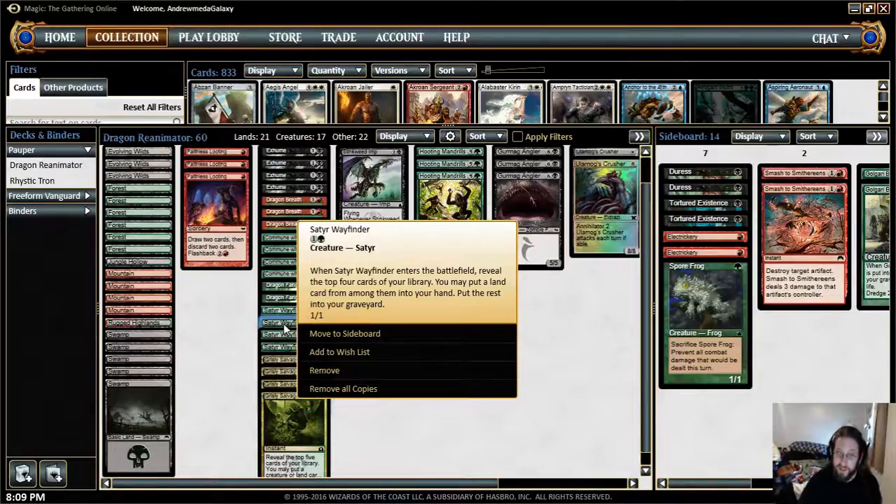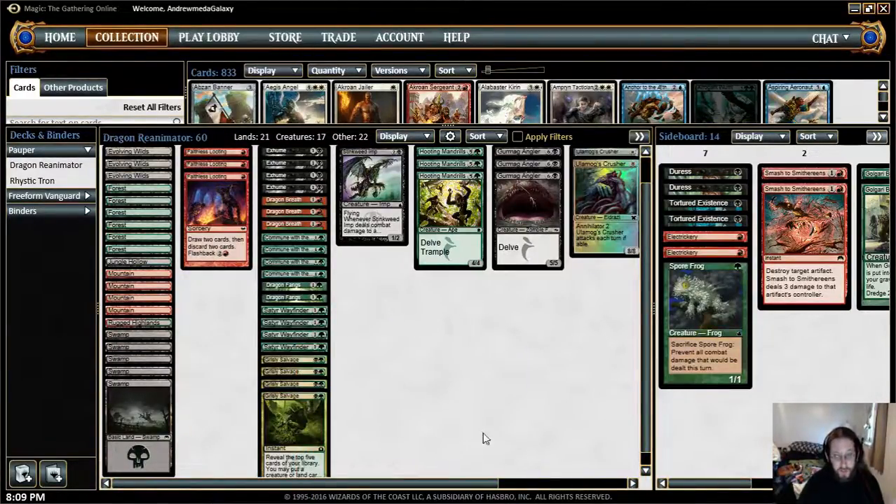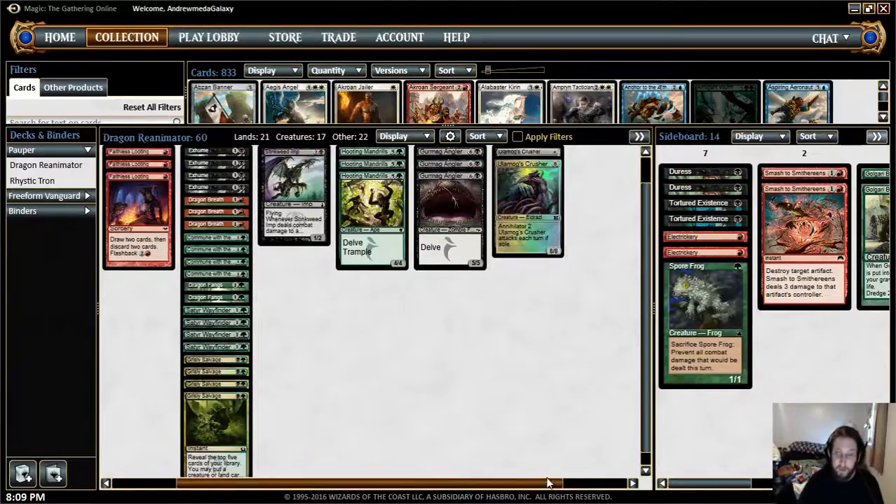You have redundant effects at similar mana costs. One of them is a creature called Satyr Wayfinder — when Satyr Wayfinder enters the battlefield, reveal the top 4 cards of your library, you may put a land card from among them into your hand, put the rest into your graveyard. And then Grisly Salvage does something similar — the mana cost is just 2, black and a green this time, but it's at instant speed, which is relevant. You reveal the top 5 cards of your library and may put a creature or land card into your hand, putting the rest into your graveyard.